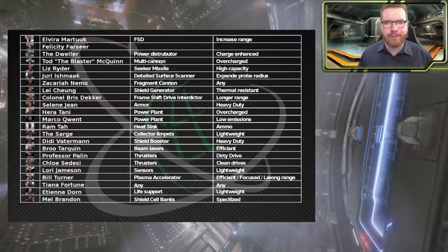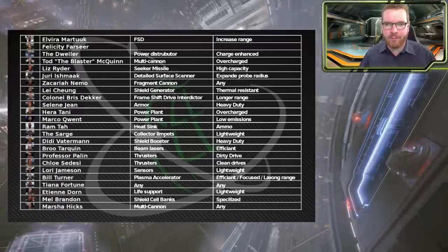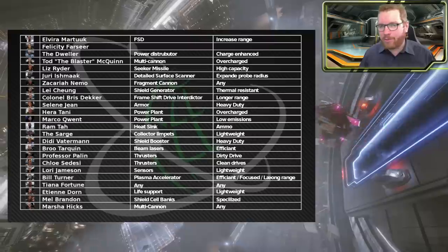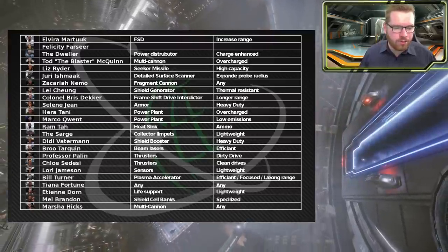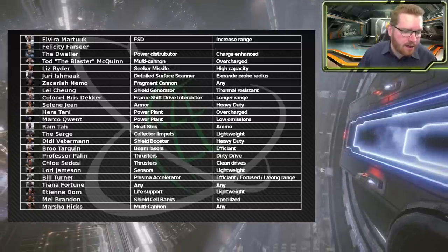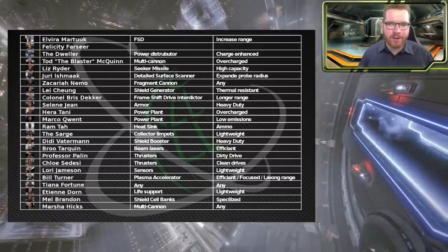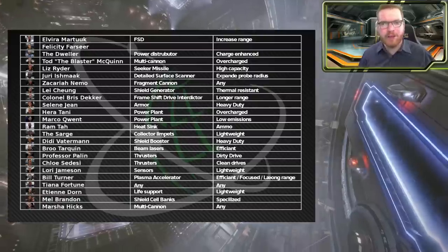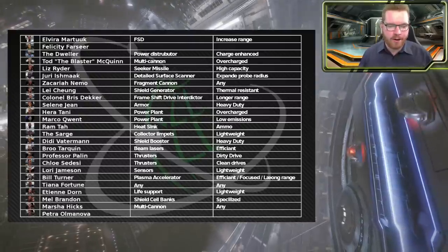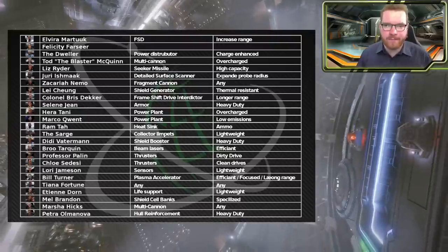Then we have Marcia Hicks. You have two options: go for a second multi-cannon blueprint since we already have overcharged multi-cannons in the original list, or take the lightweight collector limpet since she does grade 5 collectors. Taking the collector limpet here frees up The Sarge, allowing you to pin a cannon blueprint from The Sarge instead. The choice is: do you want an extra multi-cannon blueprint or a cannon blueprint? Finally, Petra does hull reinforcement and armor. Since we already have armor at Selene Jane, here I'd go for hull reinforcement with heavy duty.